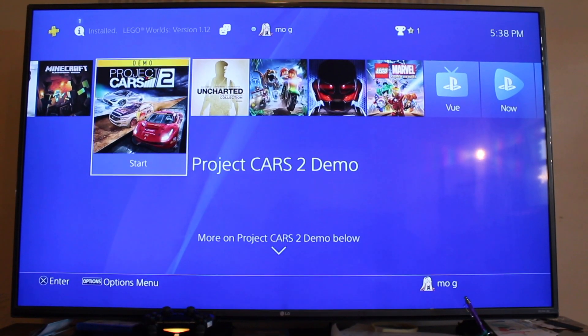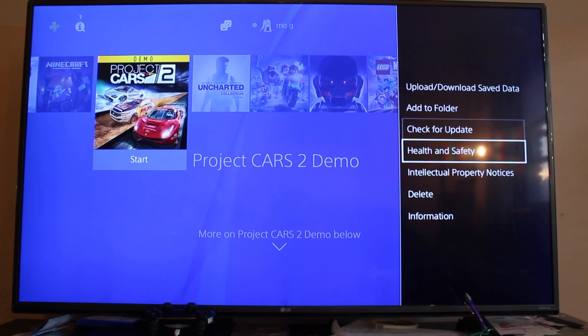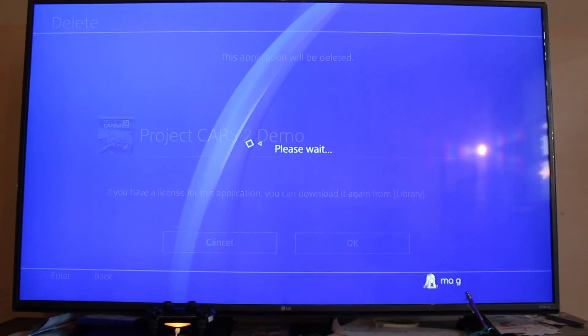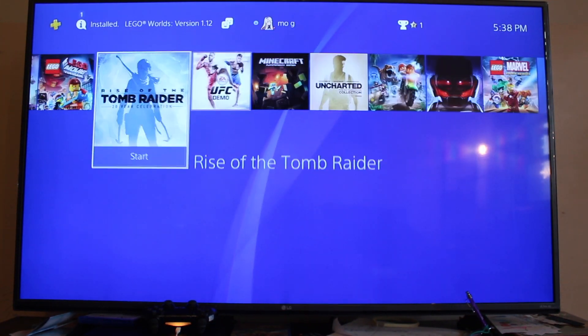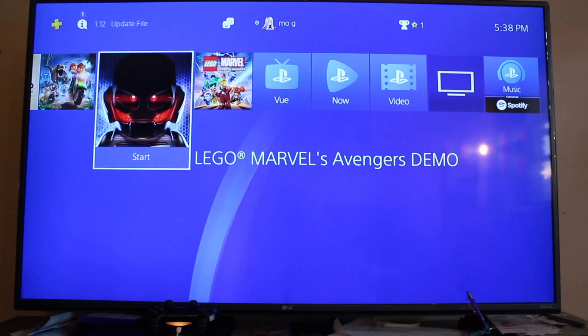When you have to go to the game, don't press X — press Options. Go all the way down and press Delete, then press OK, and it's gone. I don't have it anymore. And that's the video.